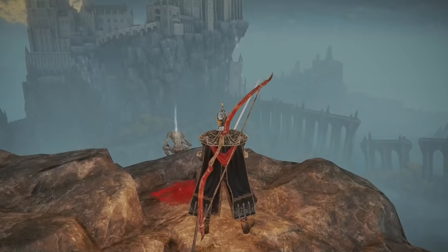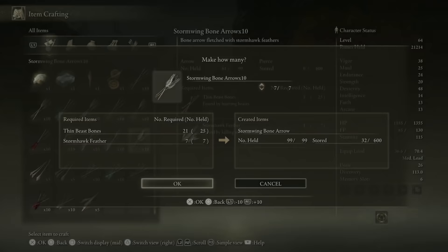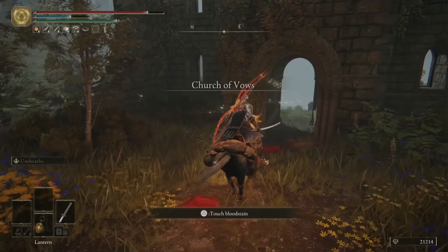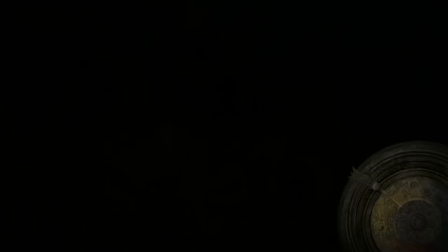Just to the west of the Church of Vows, right on the edge of this cliff, you'll see a few Stormhawk Feathers — if you're going for bows and arrows, these are absolutely incredible because they mean you can craft lots of Stormwing Bone Arrows, which are crazy powerful for how easy they are to craft. Once you've done that, head to the Church of Vows and grab the Site of Grace if you somehow forgot to on your first visit.